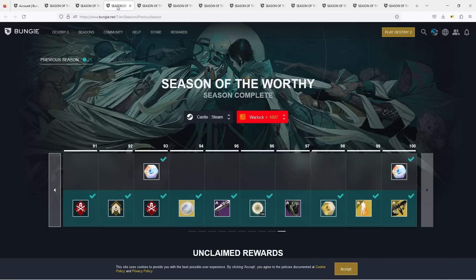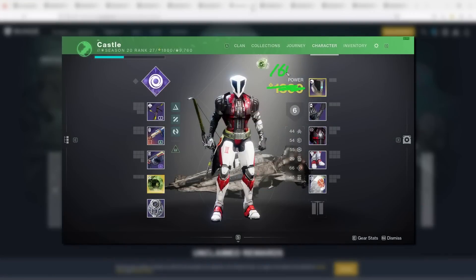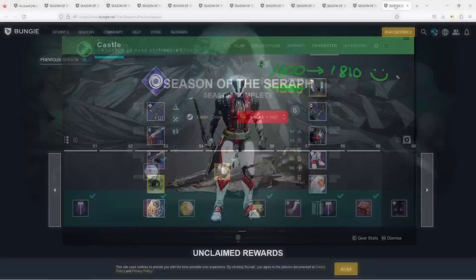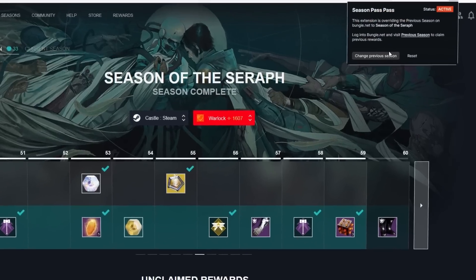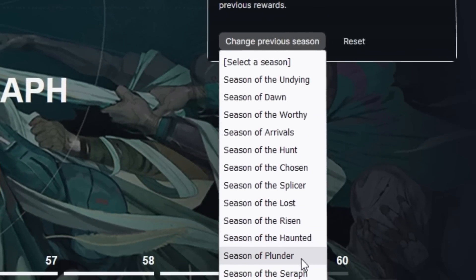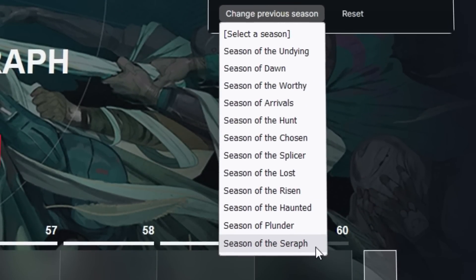There's a tool that lets you grab gear from old season passes dating back to 2019, helping you get to max power level, which is currently 1810 for Lightfall's launch. And just to be super clear, I'm not talking about going one season backwards — I'm talking over 10 seasons back, and I have nearly 600 items I could pull. So let me explain.